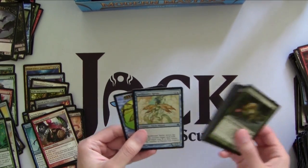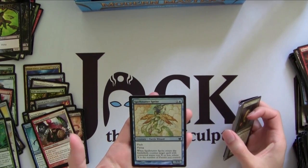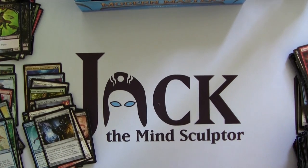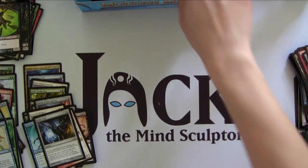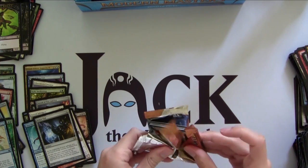We got Foil Spell Stutter Sprite — this is actually a real card, another EDH card, awesome card, and the foil version is worth a lot of money, although there is an FNM foil of that too. And another Aether Vial — so I think that's our first repeat. Lightning Helix in here too. At least if you're going to repeat a rare, as long as it's repeating a money rare, I guess I'm fine with that.